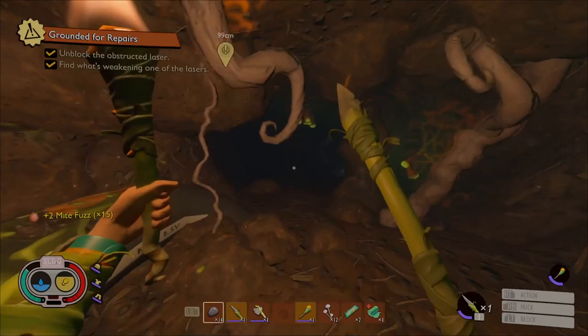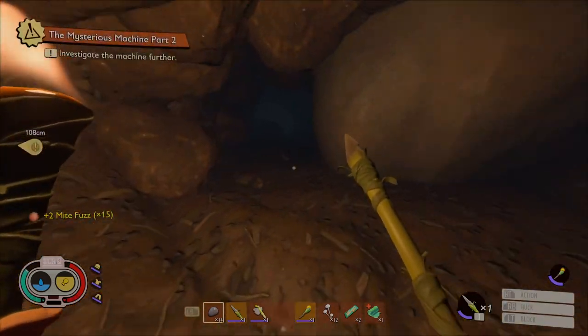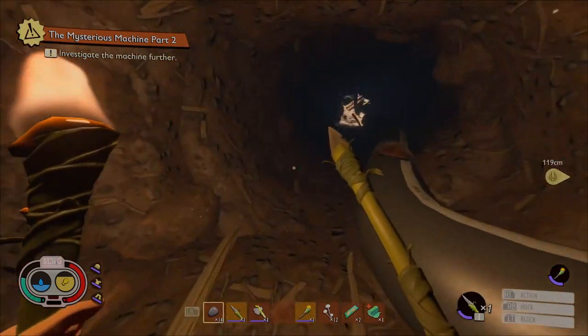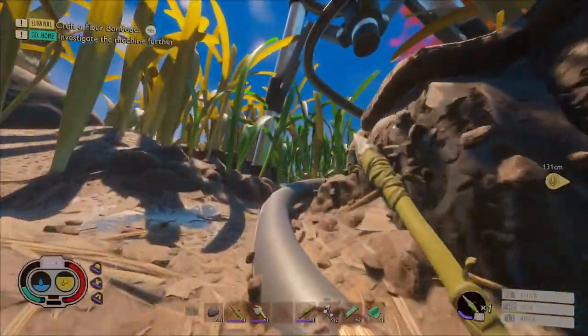That activates the third laser. We're not going to go through the rest of this cave yet. Once we activate the machine, raw science appears all around the backyard, including at the end of this cave. So instead of going all the way down there twice, we'll just knock it all out at one time.